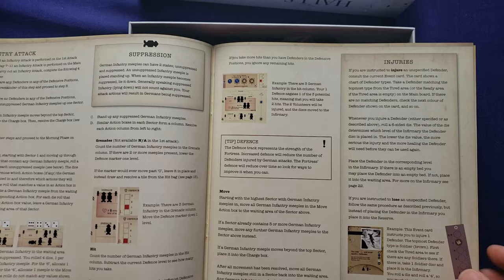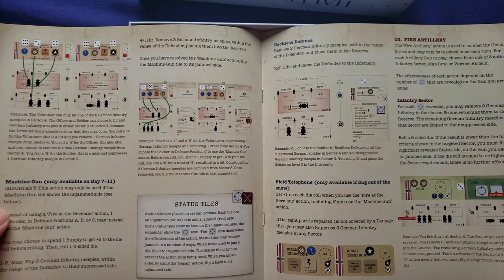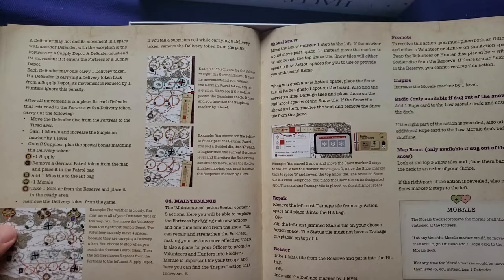Infantry attacks, suppression, injuries, error tiles, damage tiles. Here's the morning phase and the day phase. Information on the machine gun, fire artillery, infantry sector, map row, airfield, and other areas. Moving supply runs, maintenance and repair, promotion, and inspire.